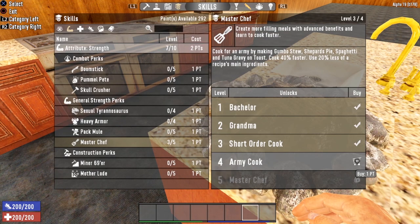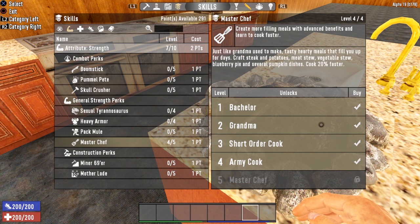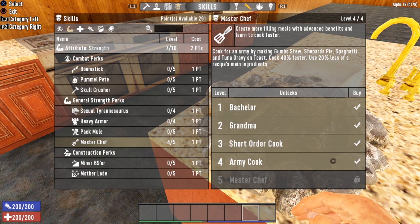Let's move on to level four of MasterChef — Army Cook. Every level of MasterChef increases your cook speed by 10%, so at level four you're cooking 40% faster. Level four also gives you the bonus that you will use 20% less of a recipe's main ingredient. Now let's take a look at the mega recipes you can make at level four of MasterChef — these things are insane.